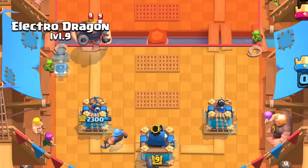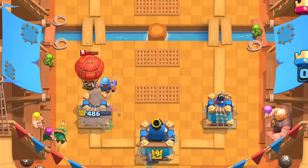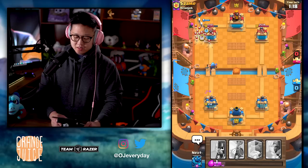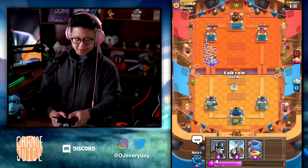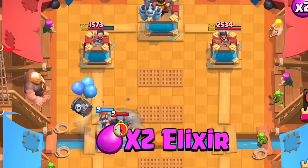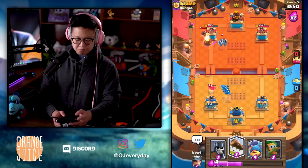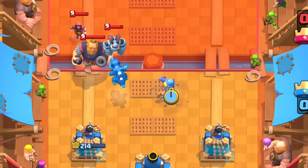Very strange options. I needed to take out that Wizard before it took out my Electro Dragon — because of that I'm gonna lose the tower and my Dart Goblin because I poorly placed them. I do have the Log, but I should have saved it for the Skarmy, just like I said when I picked it for draft. We'll just do the Valkyrie then. Save the Log for the next rotation — he's got nothing for the Skeleton Barrel except for a Wizard. Go for the Electro Dragon — the Dragon's gonna just defend. Just enough.